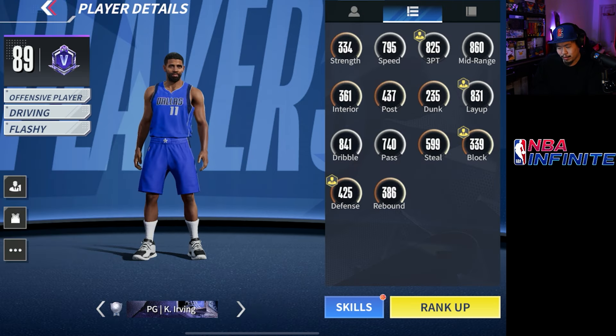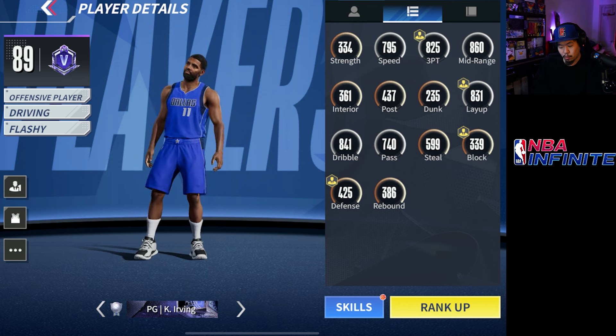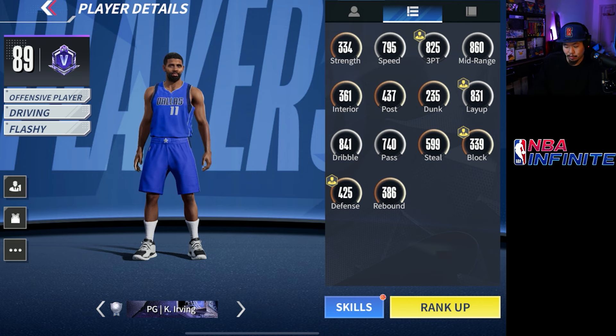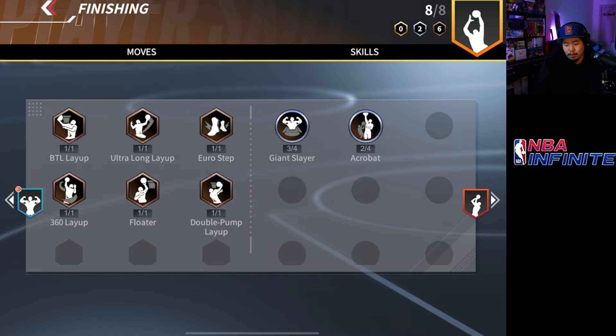Looking at his stats, he shines the most at three points, mid-range, layups, and dribbling — those are all going to be over 800. He still has decent speed at basically 800. His steal is actually kind of high at 600, which I thought was going to be lower. He also has decent passing at 740. Everything else is okay at best, but his best suit is his dribbling, so let's talk about his skills.